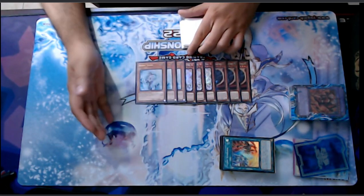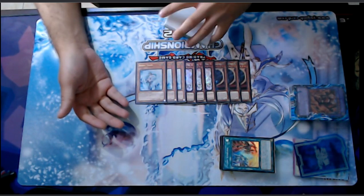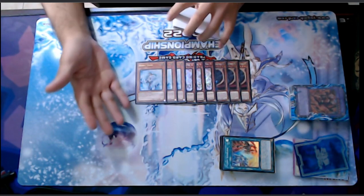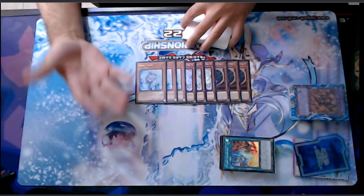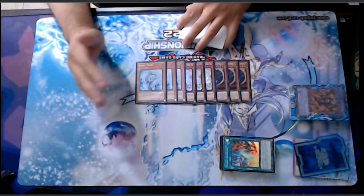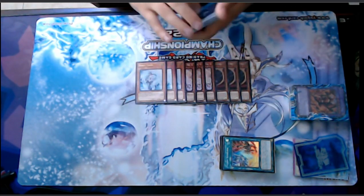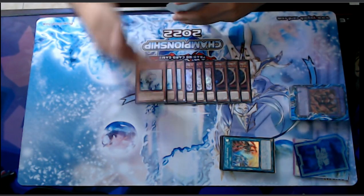Triple Bystial was a card I wasn't completely sure about, but it ended up being really good. I didn't want to play too many floodgates because a lot of people are playing cards like Lightning Storm, Evenly Matched, Duster, Cosmic Cyclone, and Twin Twisters — just because of Eldlich Mine. I wanted more versatility spread across my hand, field, monsters, and spell and trap cards.